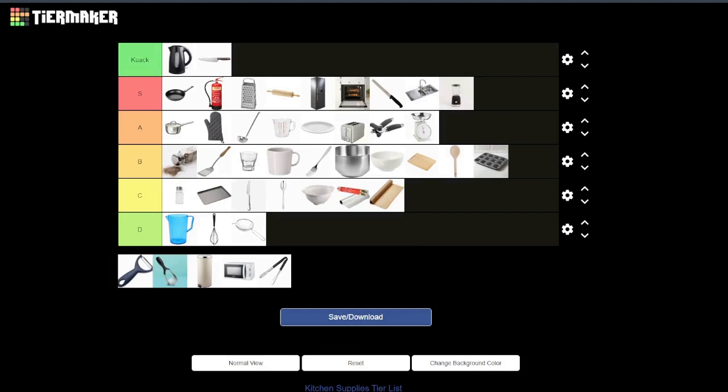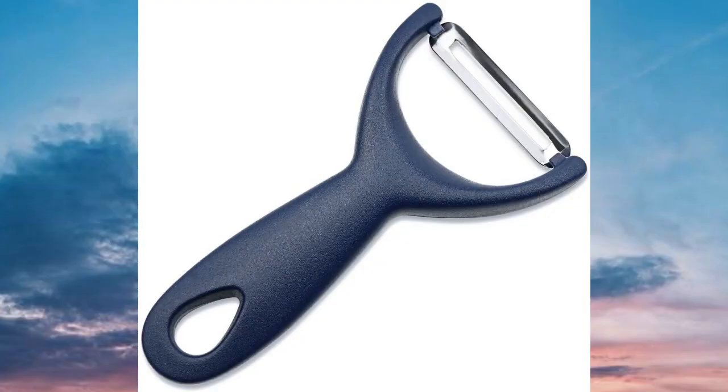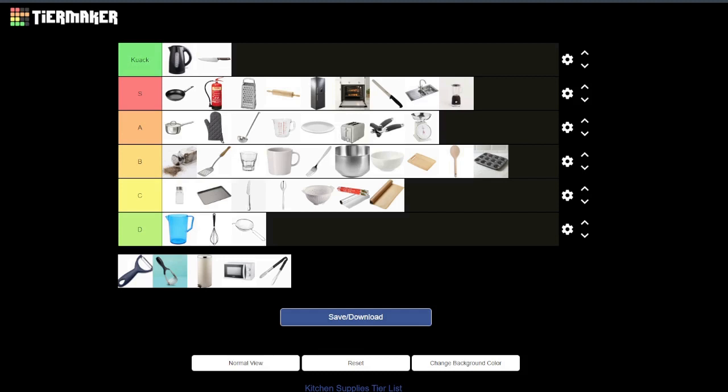That would be a pretty good torture device if you took off the top. Potato peeler — that's a tough one. It's definitely above C tier. As a weapon it's limited, but as a torture device there's a lot more you can do with it. Similar to the knife — if I saw someone swinging one of those at me, my first thought would be I don't want to lose my skin and I would run. A tier.